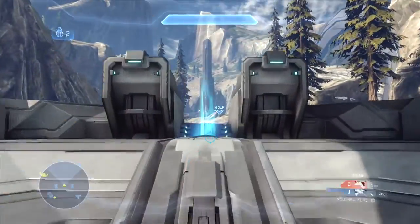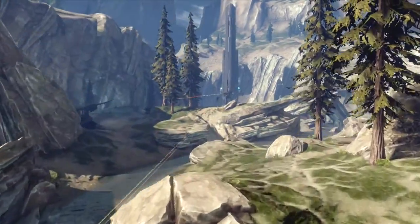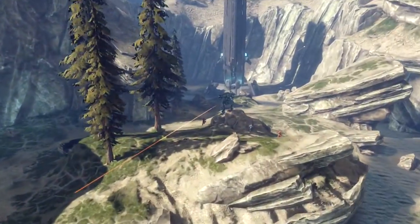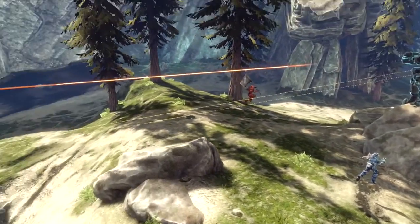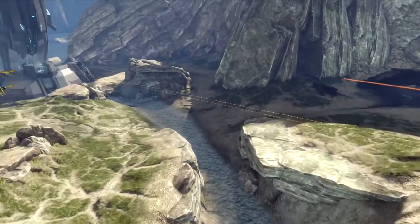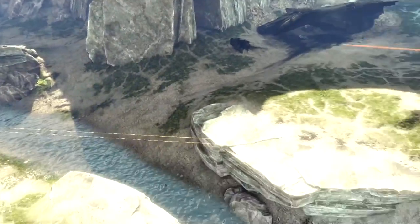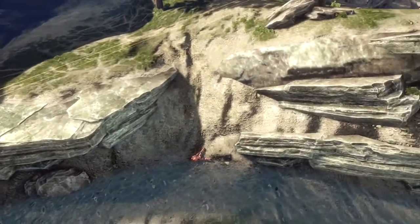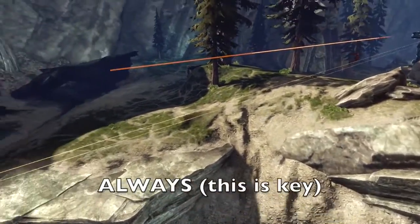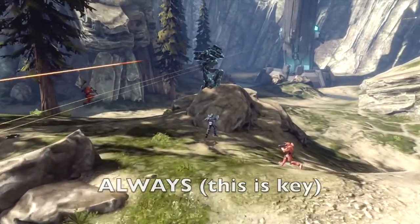In this specific scenario, I should not probably have captured the flag straight off, simply because immediately the enemy team has grabbed the flag. I needed to be more communicated with my teammates on whether we had control top middle or not. Our Mantis pulled all the way back to our base — that's probably a mistake. The Mantis should always stay towards the center or top-ish area of the map with a teammate in support.